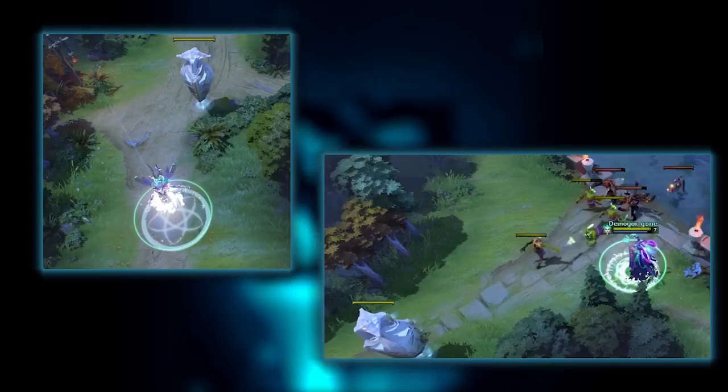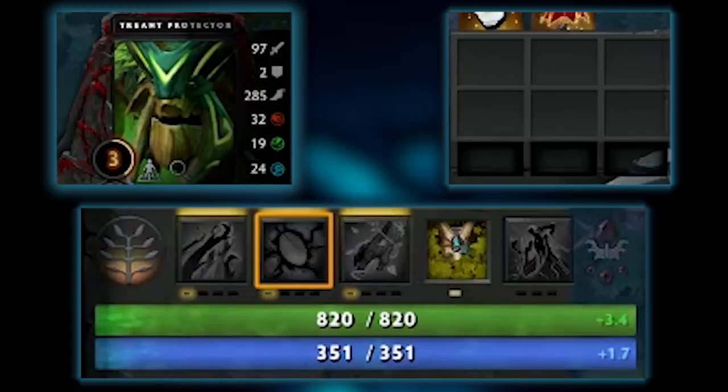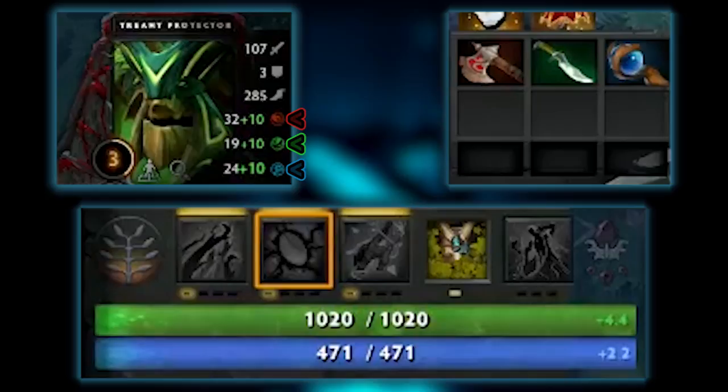Characters in Dota have stats such as mana and health, but they also have three new types of stats: Strength, Agility, and Intelligence. These stats increase your other stats. Strength provides max health and health regen. Agility provides attack speed and armor. And Intelligence provides max mana and mana regen.